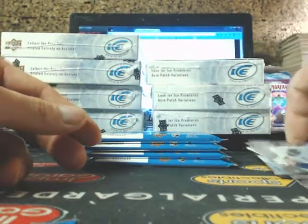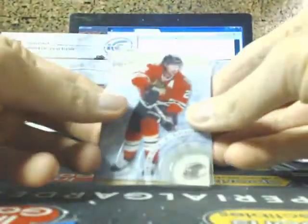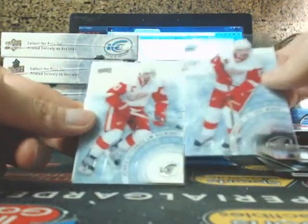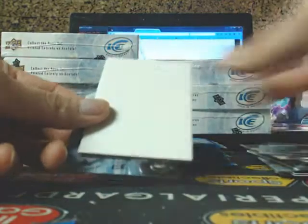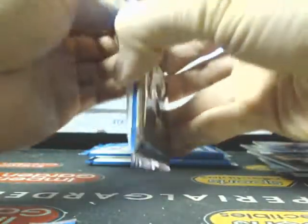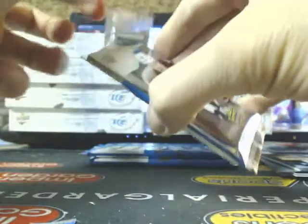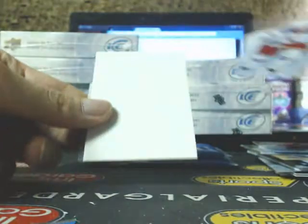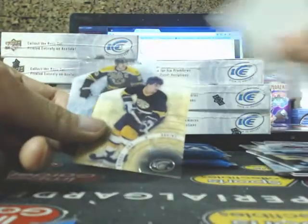Joe Pavelski — got Schneider and Tavares. Drew Doughty, and a Frozen Foursomes — looks like a little bit of glue on Ekblad's jersey there. Got Sam Reinhardt, Leon Draisaitl, and Chris Lazar. Second random. Wheeler and Duchesne. Duncan Keith, Forsberg. Datsuk and Zetterberg — that's a lot of base cards — and Duncan Keith. Martin St. Louis, Bobby Orr, and Zdeno Chara. Hopefully this is going to be a good box.